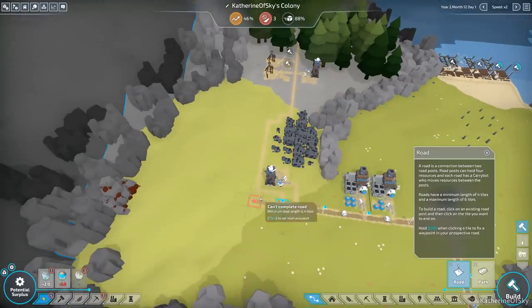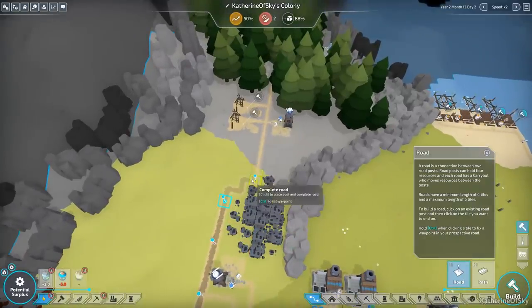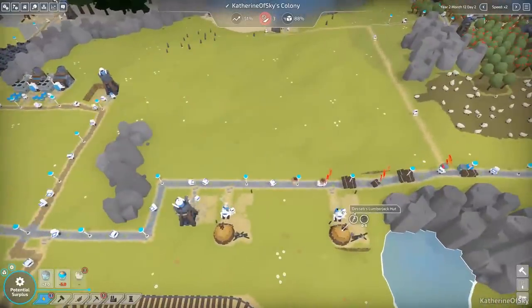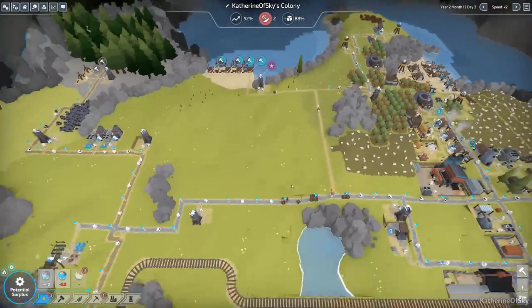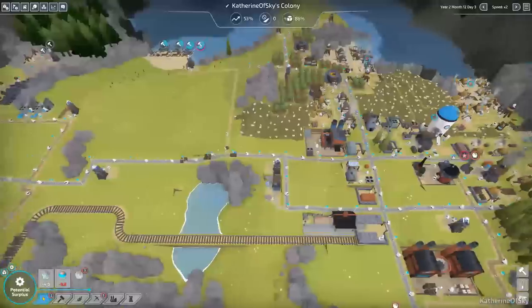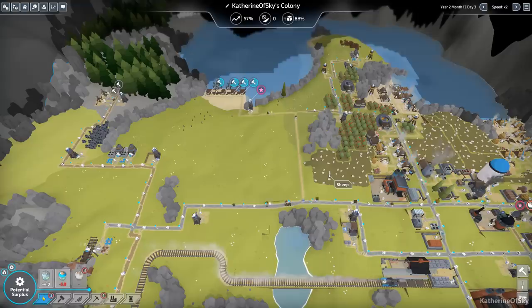Let's put these lumberjack huts over here to start chopping these trees, getting that done. I also want to get some roads made here so these guys can deliver their lumber back to town. These are emptied out - done, very nice. We now have a huge area to work with for our next colony for level three energy. Look forward to that in the next episode. Thank you so very much for joining me, take care of yourselves and each other, and I'll see you next time.